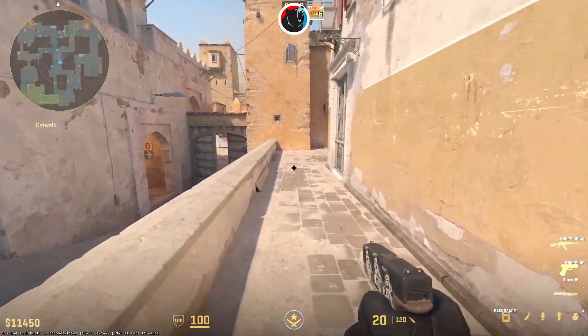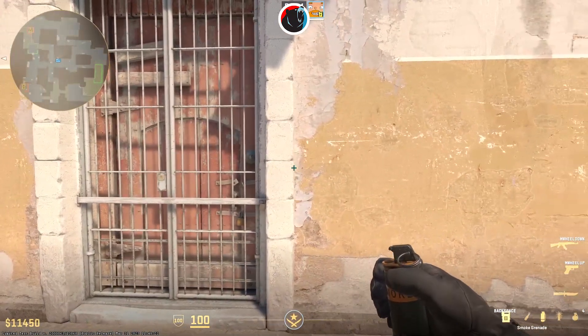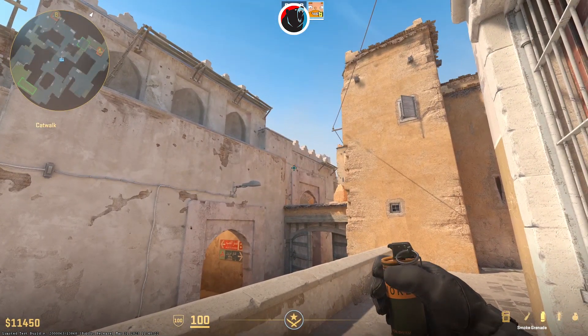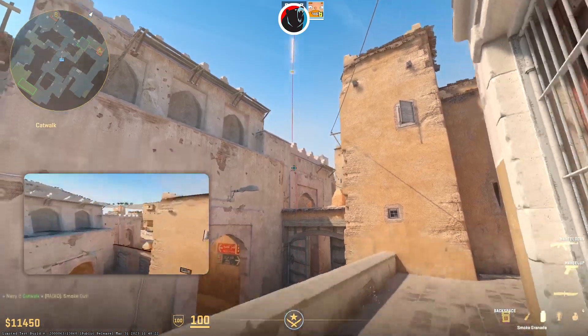When attacking B-site from middle, you might want to smoke off the window. For this, just stand in front of the right side of the door on catwalk. Turn around and aim for the dark spot on the wall, then jump throw.